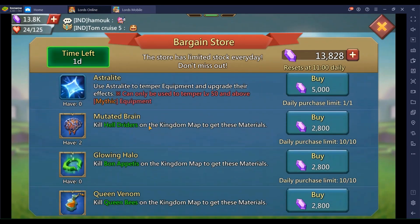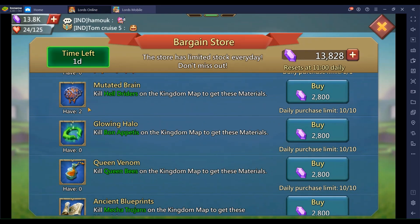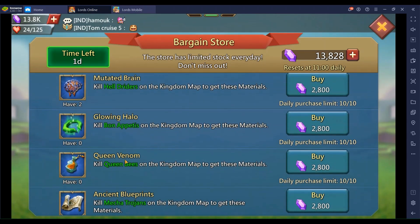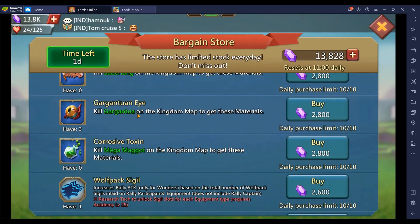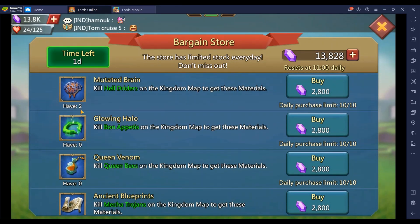You've got your mix set stuff: Mutated Brain, Glowing Alos, Queen Venom's blueprints — all part of a normal mix set. One thing you're gonna notice: there's no Frost Wing Hearts. You know why? Because the Frost Wing gray sword is trash. So we got the mixed set rare materials.